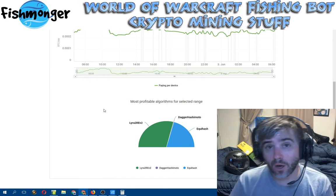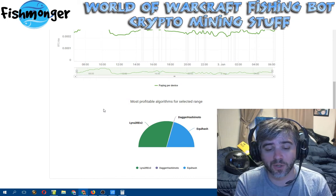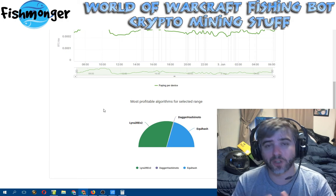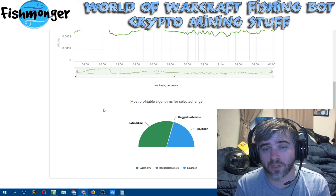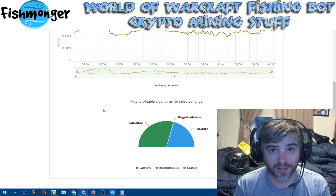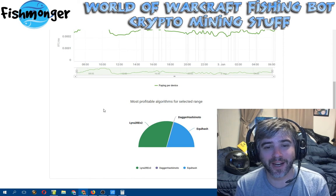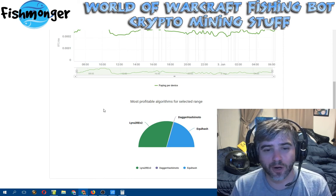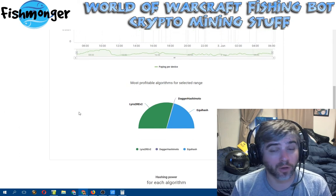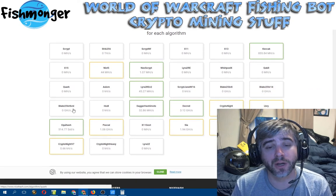So you'd look at this and say, well I should be mining Lira 2. If you use NiceHash on Windows with the automatic profit-switching feature, you probably don't have to worry about any of this because it automatically does that for you. I use Linux, so I don't have the ability to auto profit switch — I have to do it manually. I actually kind of like that; it gives me more control over exactly what I'm mining and when.